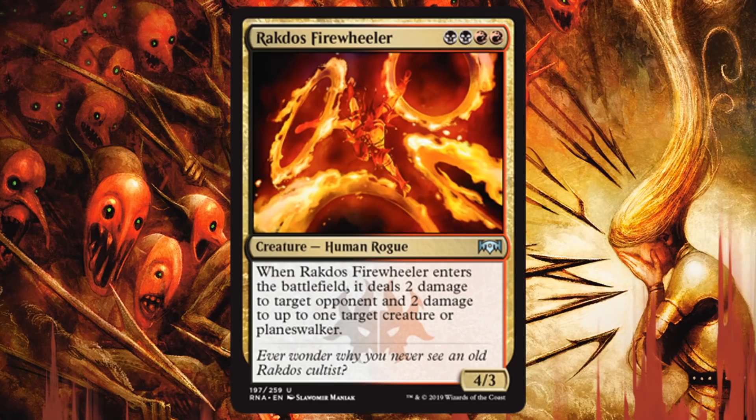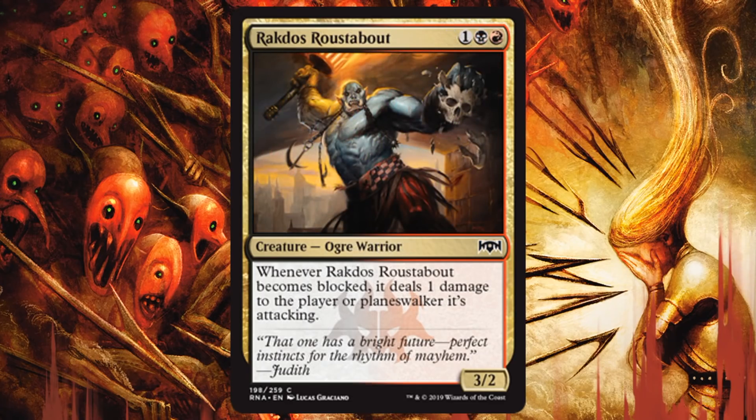Rakdos Roustabout — if you were wondering where all the Spectacle enablers are, here they are. It's a 3/2 for 3. Normally I would say don't touch it, especially on two different colors because it will trade down. But this time I'm on board because this is a way to force one more point of damage even if it's blocked, which could be relevant sometimes. Every point will count with Rakdos. And it will turn on Spectacle — even freely, which I like better than a spell that does damage because that eats into your mana. You could play the creature, attack next turn, even if it gets blocked it deals one damage to the player, and then you have all your mana free for a Spectacle spell. Another card that could also interact with a Planeswalker.